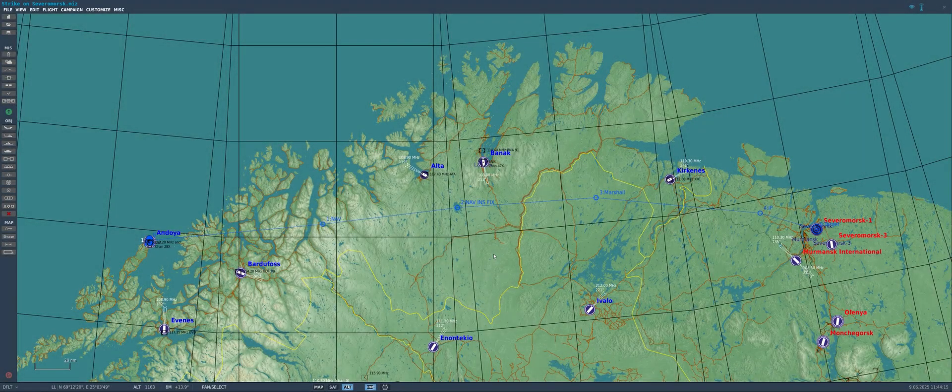We'll start off our tutorial here in Mission Editor. We can see we have the basics of a flight plan for a very long-range strike from Andoya airfield all the way to Severomorsk 1 airfield just outside of Murmansk. Because we have such a long-range mission and we're so far north at very high latitudes, we are definitely going to have to make a few INS updates in order to navigate accurately and find our marshal point, our tanker tracks, our target, and most importantly, our home plate so we can make a safe landing back home.